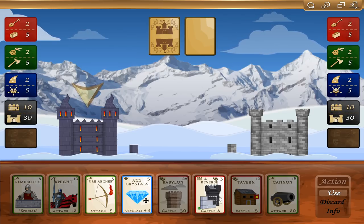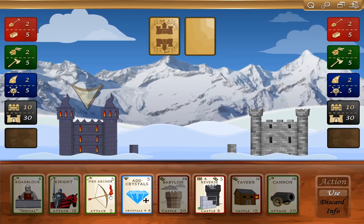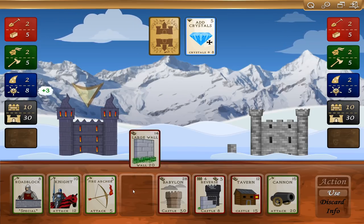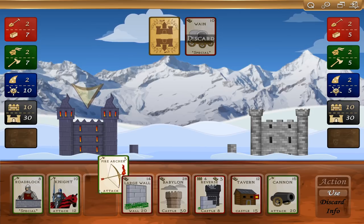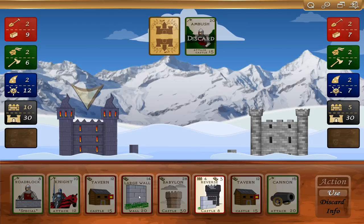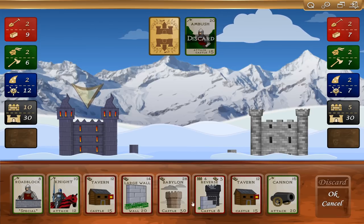I can take away from my wall and add to my castle. For three bricks, I can take away four wall and add eight to my castle. I'm going to go ahead and add crystals. He's discarding something. I will play the fire archer. I've got reverse — I'm going to go ahead and discard some of these higher costing cards here. Yeah, let's get rid of this tavern. You can discard instead of playing one.